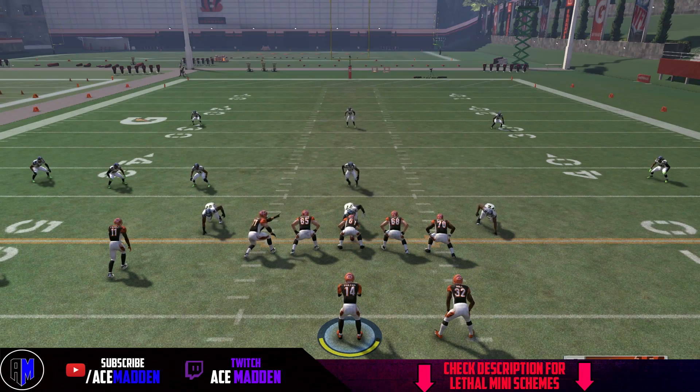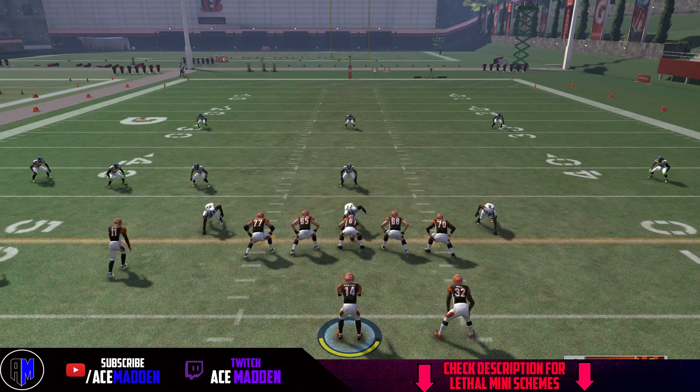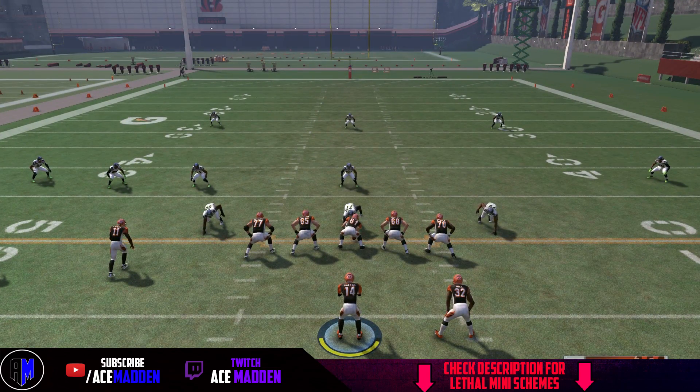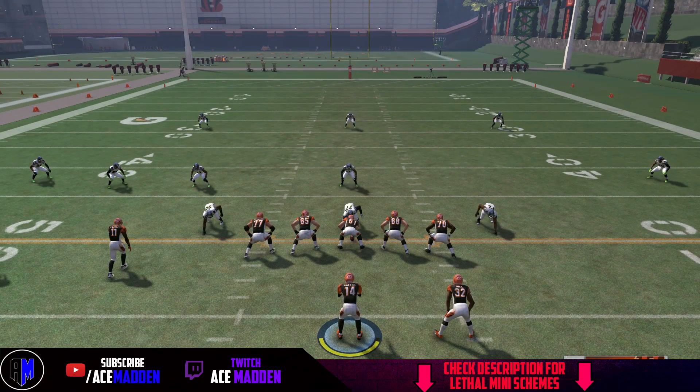What we're going to do is try to hit X on the double move. He's going to get really good separation versus the cornerback and we're going to get one-on-one with the safety. Once we snap the ball, we are going to cancel the play action — we do that with RT or R2 on PS4 — and just watch the pass rush. We're going to maneuver around the pocket accordingly and try to buy enough time for X to get down the field.